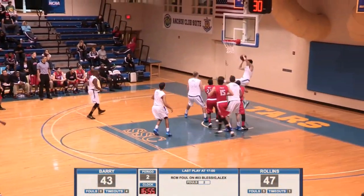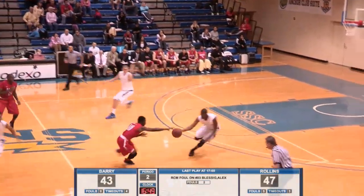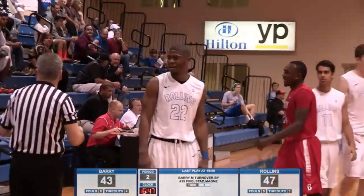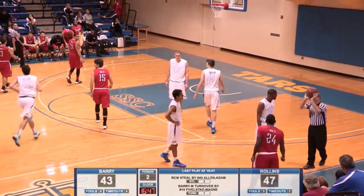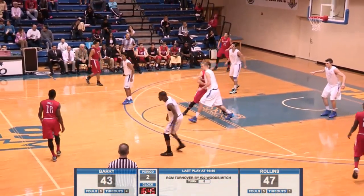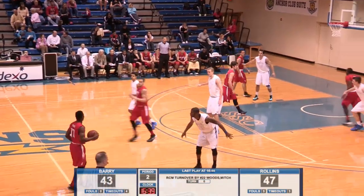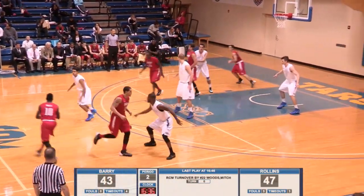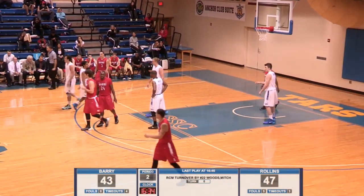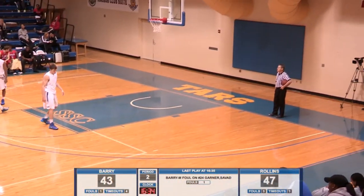Rollins not doing a good job right here in the first two minutes of the second half handling this. And Barry has outscored the Rollins Tars five to two. Tars are lucky it's not worse than that — a couple of tipped balls almost getting run outs. And we're going to have a moving pick — I think it's going to be on number 24. That's the first foul on Barry in the half as Schutte will replace Uli. You wonder how long Barry can press like this — they only play seven guys, maybe eight, and they're pressing full court all over the place. Tars have to break this press and score right out of it.